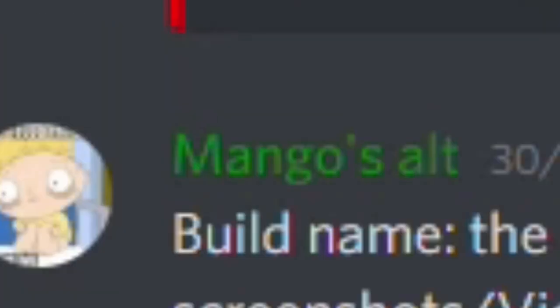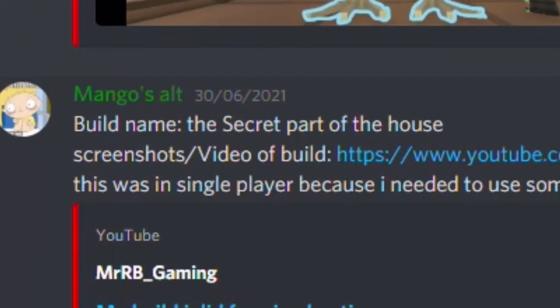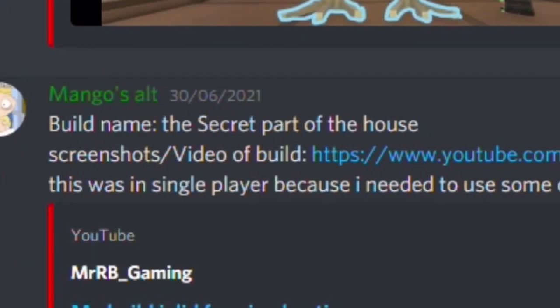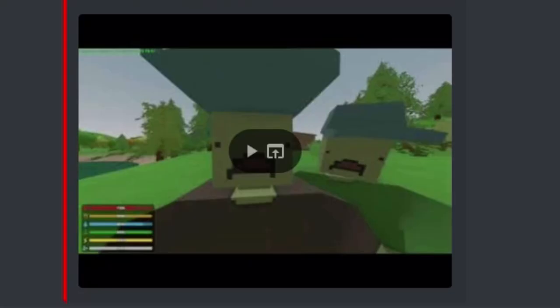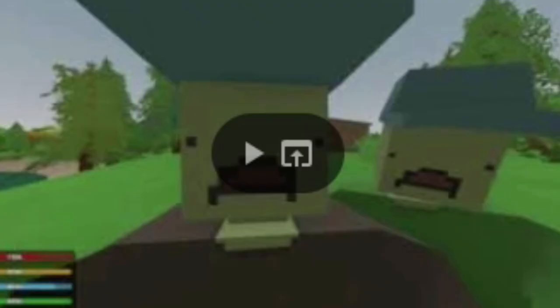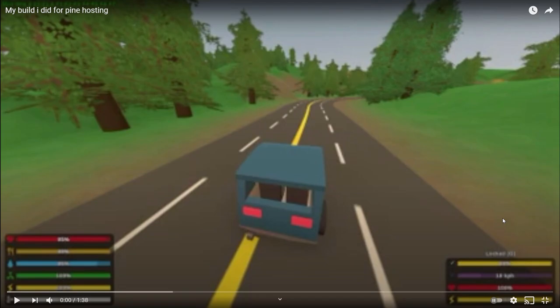Next up, we have Mango's alt — so not Mango himself, it's his alt. He has a secret part of the house. This was in single player because he needed to use certain mods and admin edit. I'm expecting some spicy stuff. Don't disappoint me, Mango. My build I did for Pine Hosting. Okay. But there's an issue I can already spot with this video, Bradley.